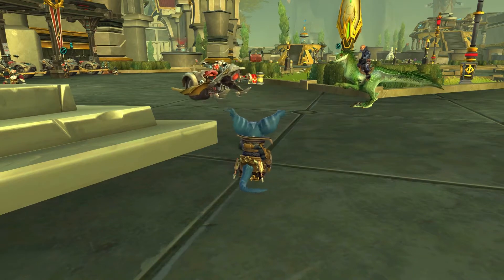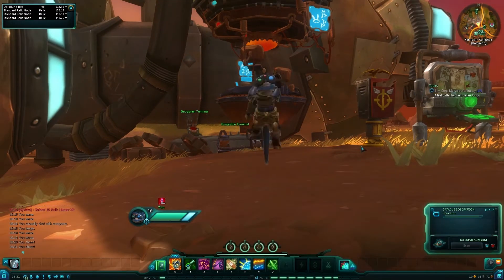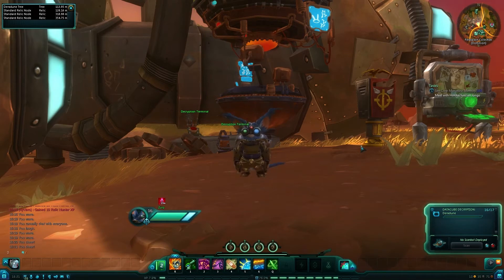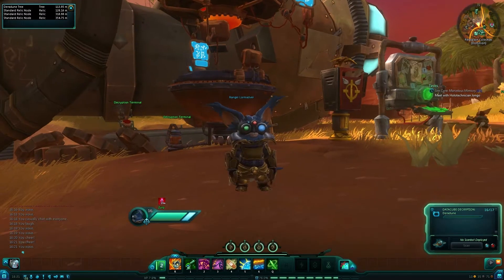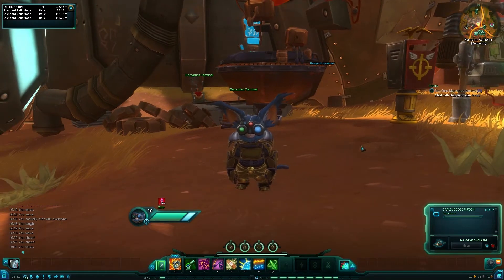The level 15 mounts in Wildstar cost about 10 gold, 60 silver, and if you've not spent any money, sold and not salvaged items, and really not spent a single copper on anything ever, then maybe you'll be able to afford it when you reach level 15. However for the rest of us, especially if you spent money on housing like I did, then you'll need to make yourself some money.